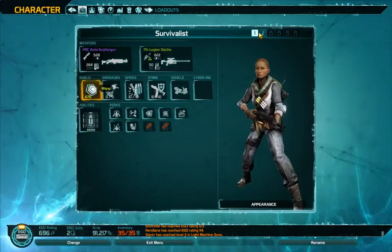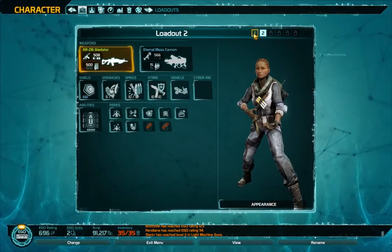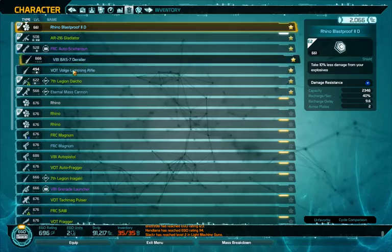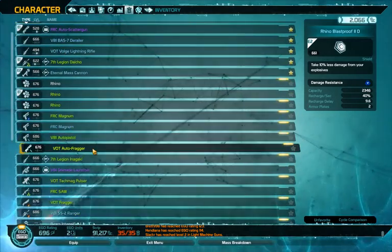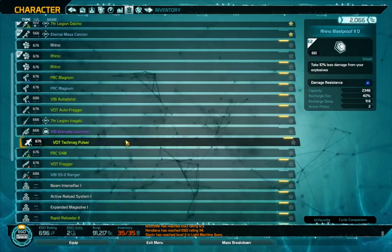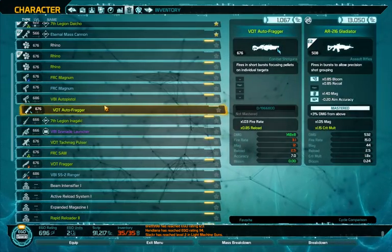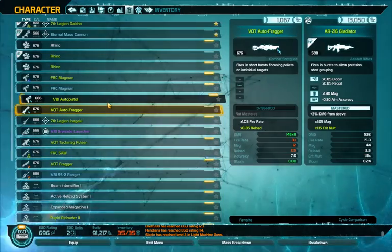Reload is 2.8 seconds. Not too bad then. Reload speed on the shotgun is 3.5 but that's for a full reload - not just one round, that's all of them. And it carries 8, so not too bad.